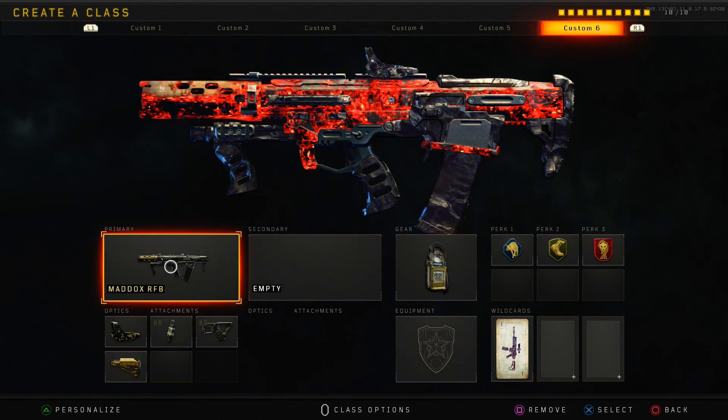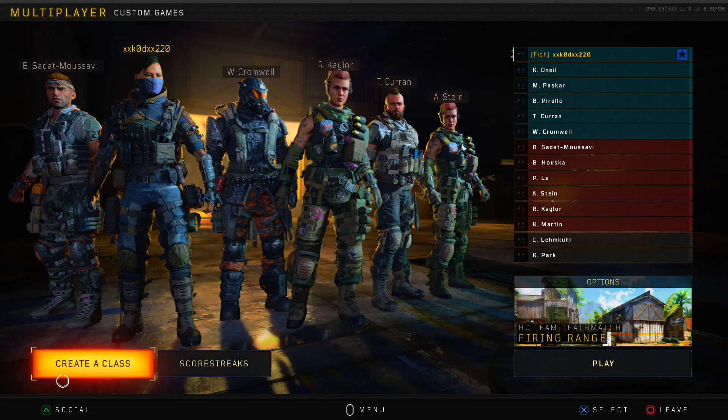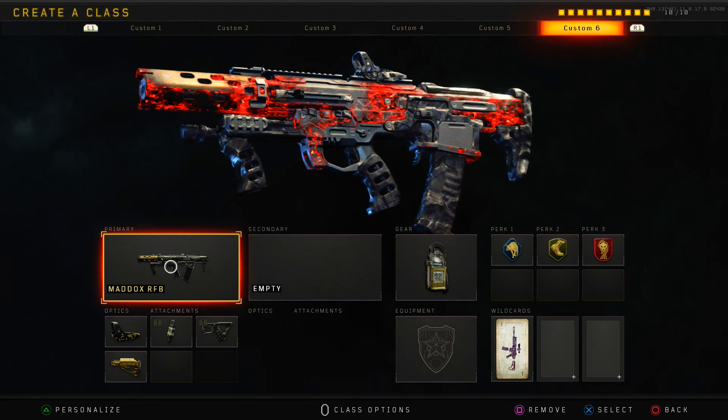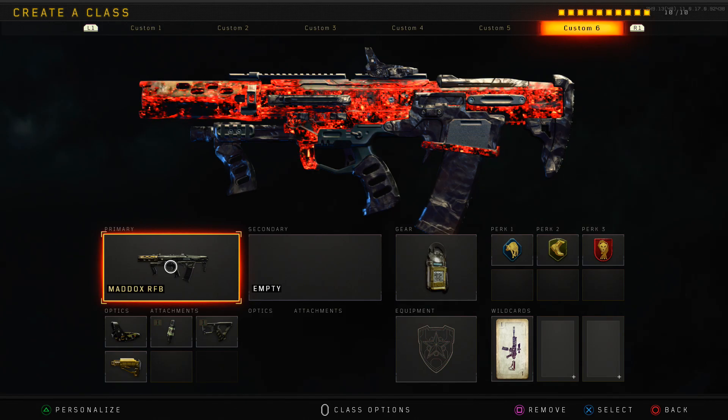Guys, Black Ops 3 dark matter camo is back! So today I'm on my friend's account — xx cod xx220 — this is actually my friend in real life. This man had to have been on a massive grind to get dark matter. Since dark matter finally got updated, I thought I'd hit him up and ask if I could hop on his account for a video. As you guys can tell, we do have dark matter now.